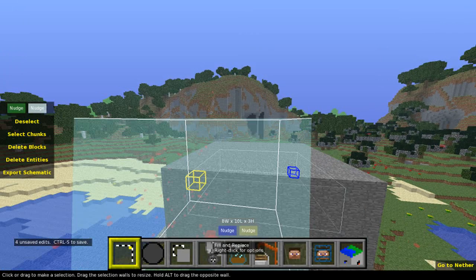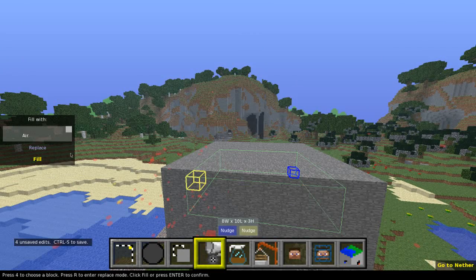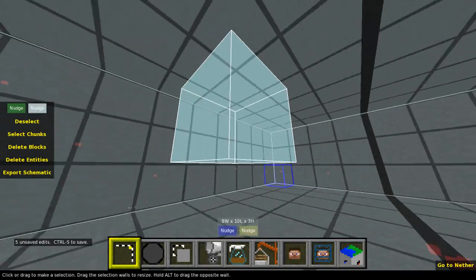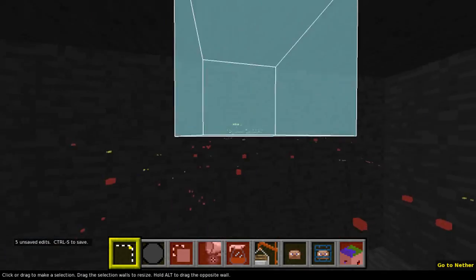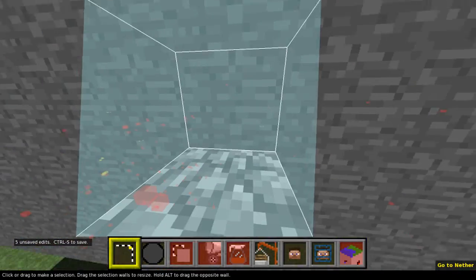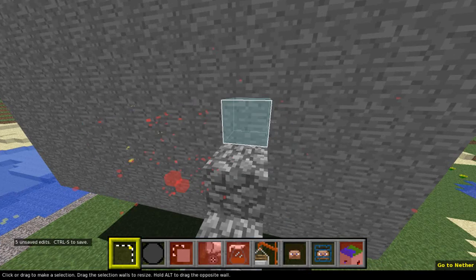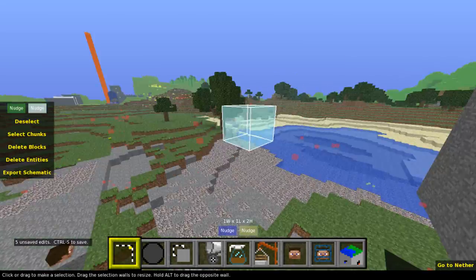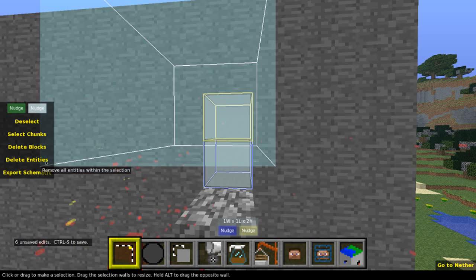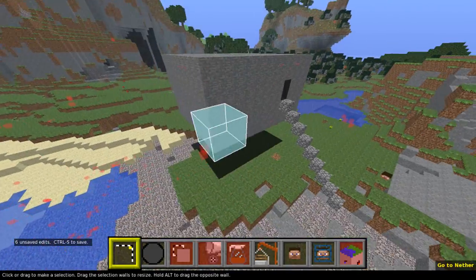Now I hit the fill and replace tool and fill with air this time. So now if I go inside here I should have a little room. I'll deselect so you can see — yes, there's a little room inside now. And now I'll make a door: select a two-block tall doorway, fill and replace with air, fill, and deselect. And that's me built a spawn room.